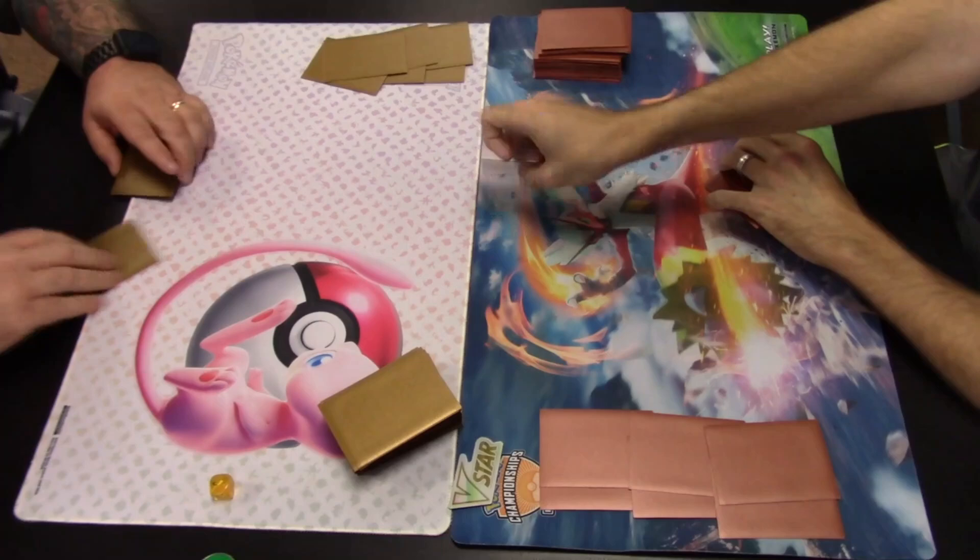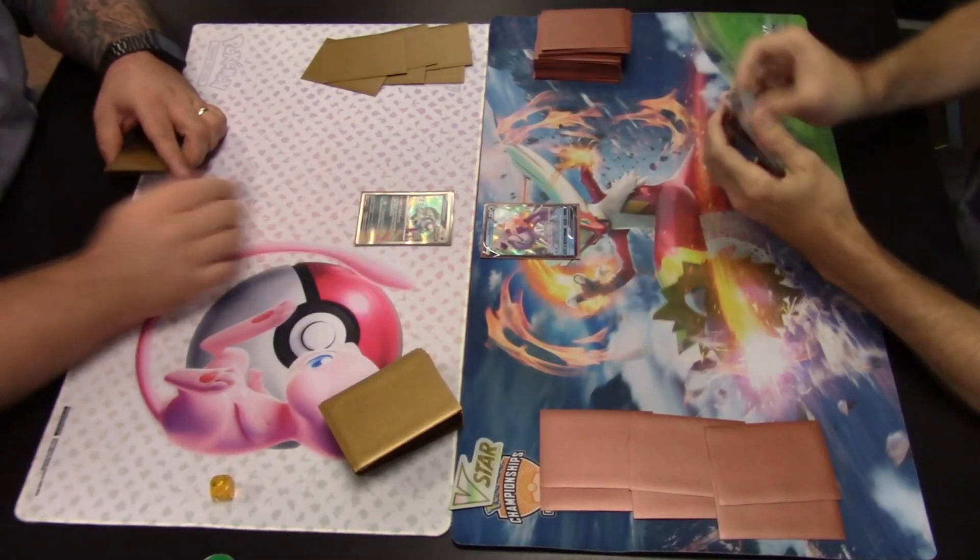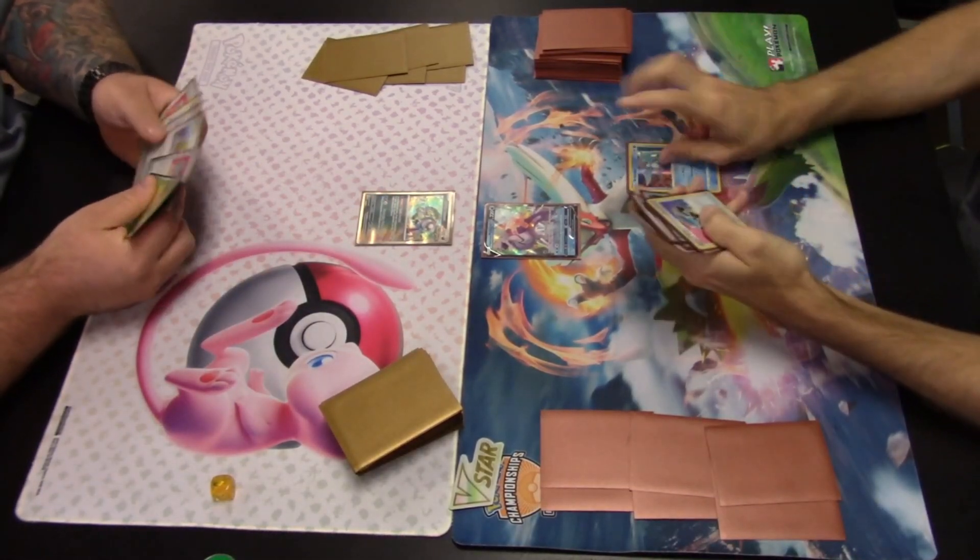Welcome back to the Professor's Lab, I'm Professor V, and this is Round 1 of the League Cup that happened at Die Hard Games on July 20th, 2024. Die Hard League happens every Thursday at 6 PM Central, featuring casual and tournament play. More info in the description. Check out Pokemon's event locator for League Challenges, League Cups, pre-releases, and more. Please hit that like button, subscribe, and ring the bell for notifications.